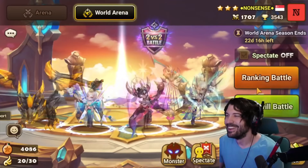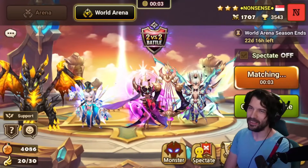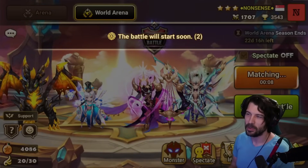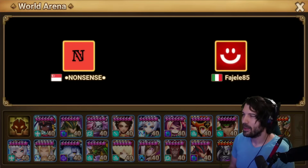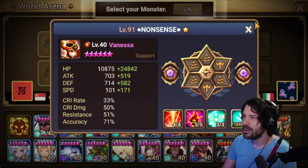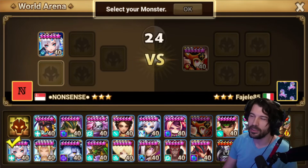Maybe I should have just banned Anteares. It's hard to beat a full swift team like that if you don't have at least one unit that's faster. Maybe I could have picked the 33 lead — actually he'd already taken that. I should have picked Vanessa! Vanessa would have been better there because it was a cleave team.